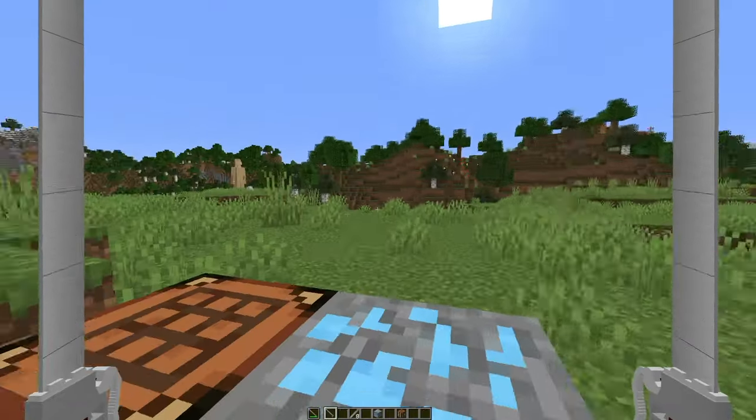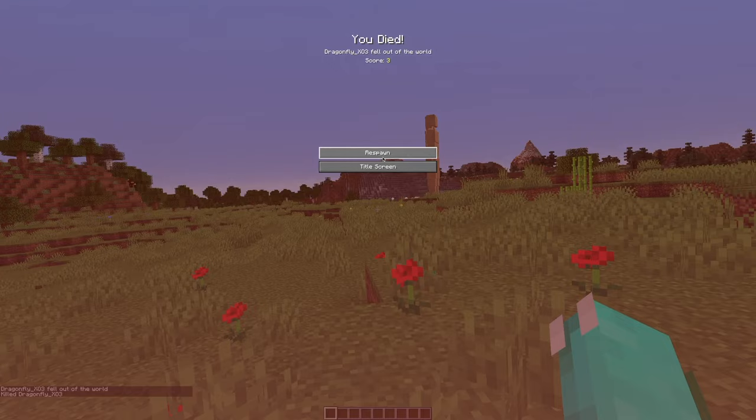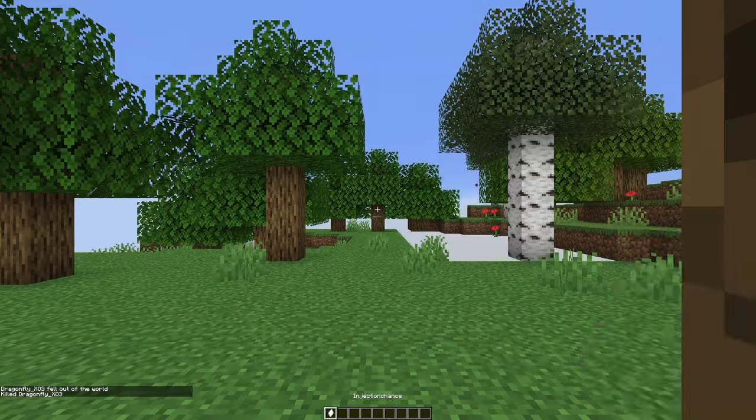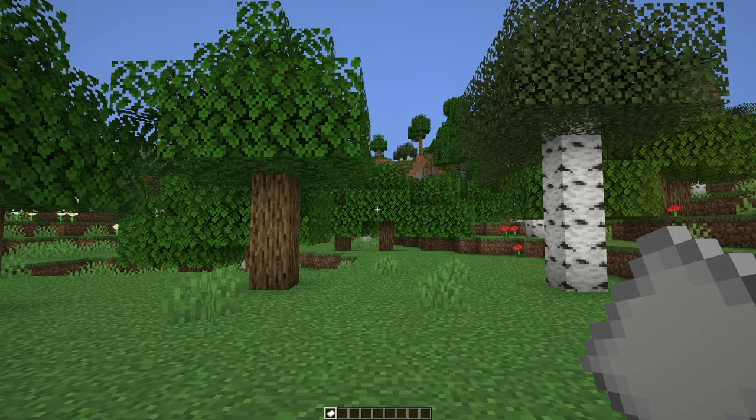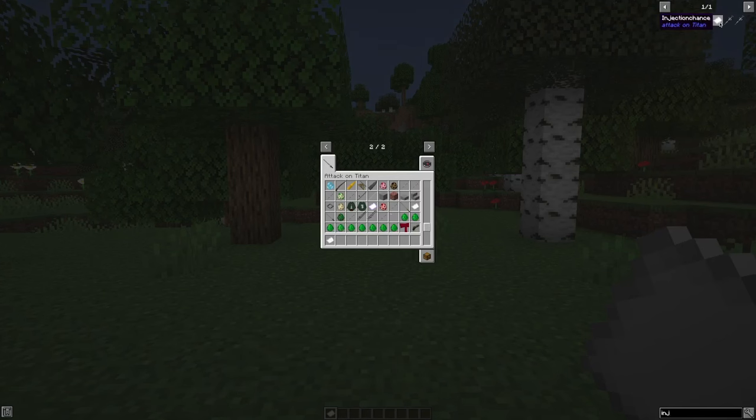Now we're going to move on to how to actually become a Titan. If you've picked the Subject of Ymir origin and you die, you get a notice called Injection Chance. If you right-click it, there's a chance you'll get one of the injections for the different types of Titans. There's no other way to get these. The special Titans — one of the Nine Titans — also can't spawn anywhere other than through spawn eggs.